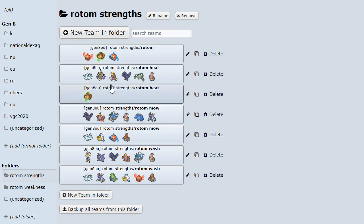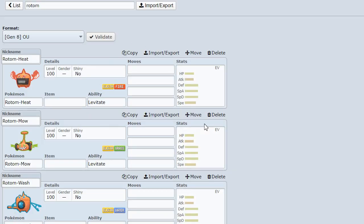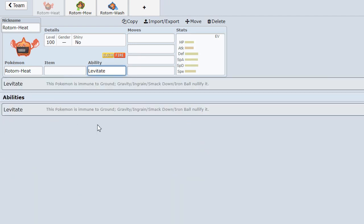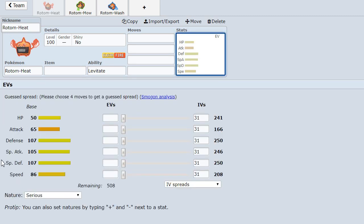We're going to start by looking at the stats of these three Rotom forms. They all have the same ability, which is Levitate, which nullifies their ground weakness for two of them and ground neutrality for one of them, making it an immunity, which is always nice to have. Their stats look very bulky, it can be offensive with that great special attack, and it's sort of average when it comes to speed for this generation.